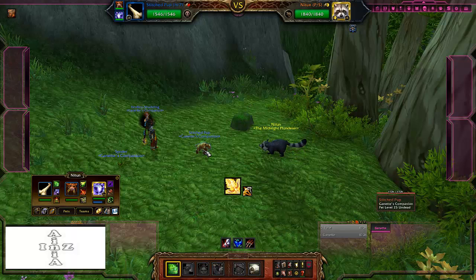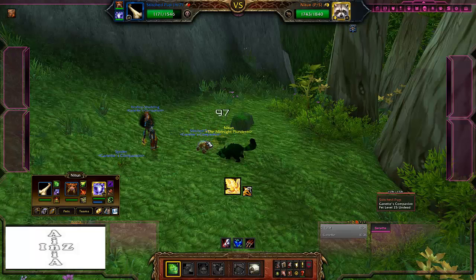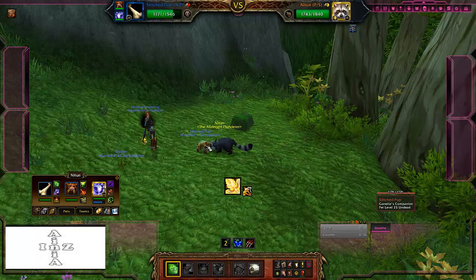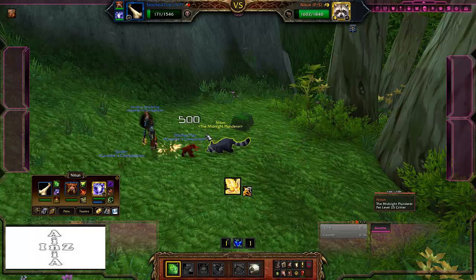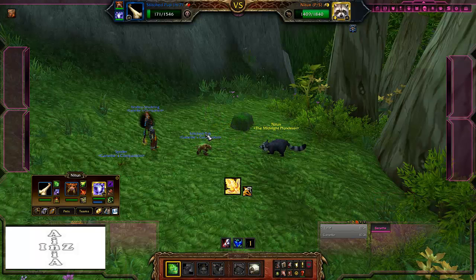We're using Stitch. You want to use his first or third attack — do not use his Howl until he dies. The reason why is because Stitch is an undead pet. He will then come back to life immortal for one round, and on that round and that round alone we will use his Howl ability, which lets us predetermine exactly when the Howl goes off.